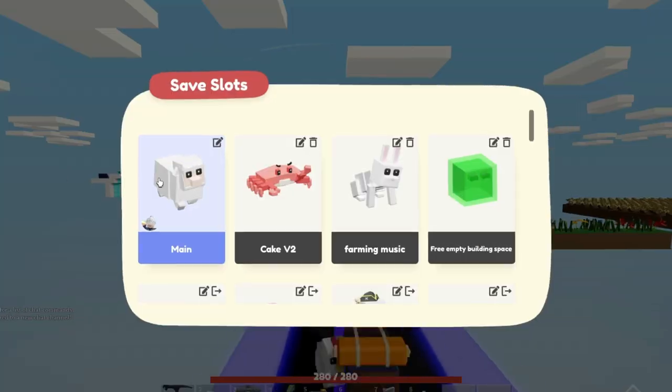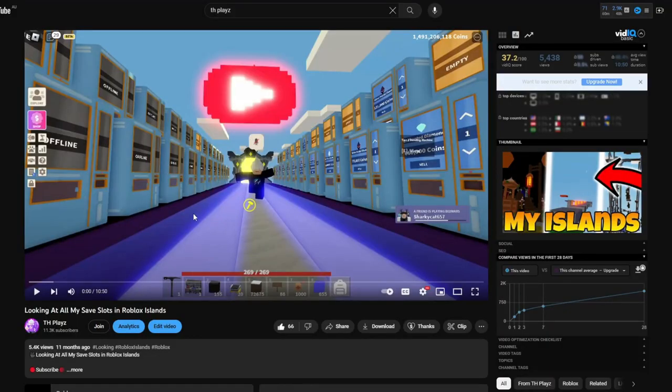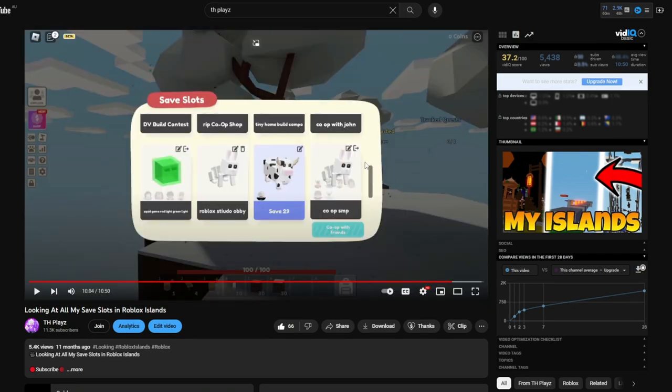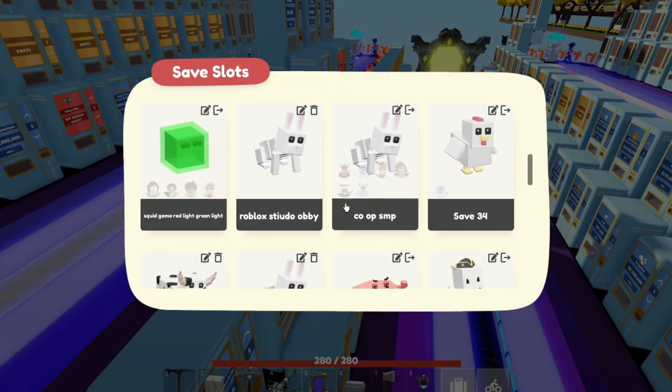In this video, I'm going to be going through all my save slots and seeing what ones I've actually created in the past, like 11 months. If I go back to one of my videos, we can actually go to the end — I want to see the last save slot I had, so we can leave off from where I was at. It looks like I was at SMP one quite a while ago, so we're leaving off at save slot 34.